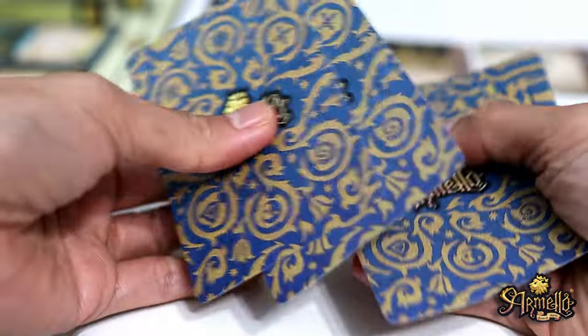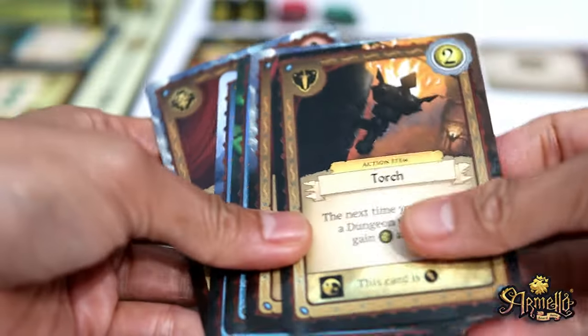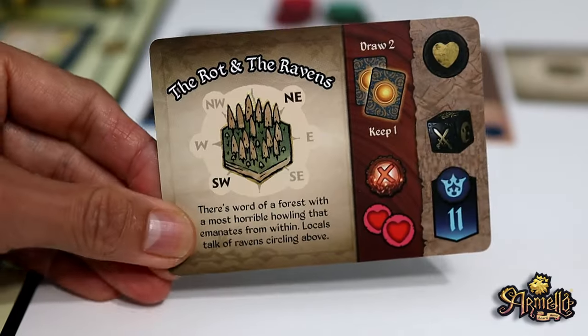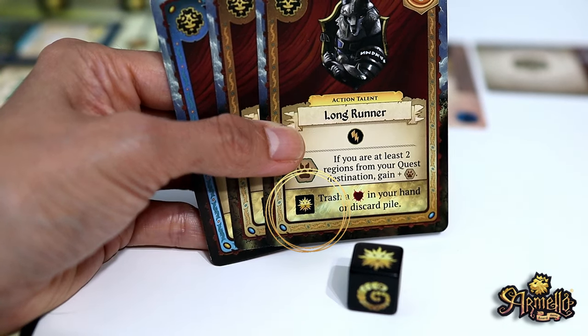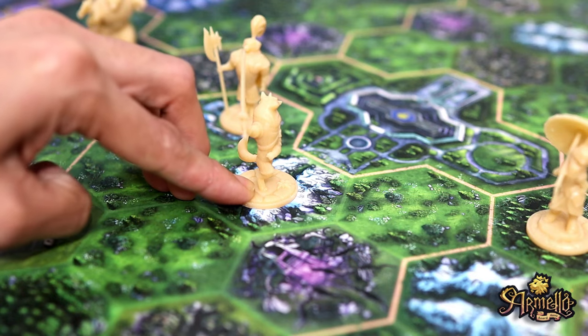In the day phase, the active player takes their turn. Thane has a width of 5, which means they refill their hand with 5 cards. They then reroll their Armello dice, usually 2 per turn, but some quests reward you with more dice if you complete them, like this quest called the Rod and Ravens. Armello dice can be used for common powers — for example, this symbol gives you gold. The dice also activate additional effects on cards you play. Thane can also decide to move to explore a new territory. Some terrains are harder to move through, like mountains, which cause 2 movement, whereas entering plains has no effect.